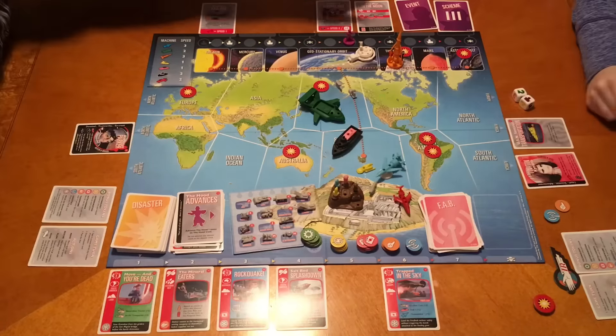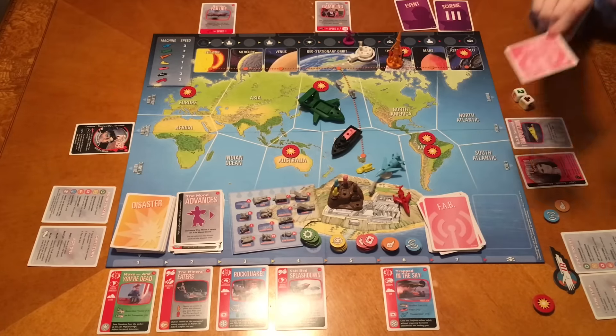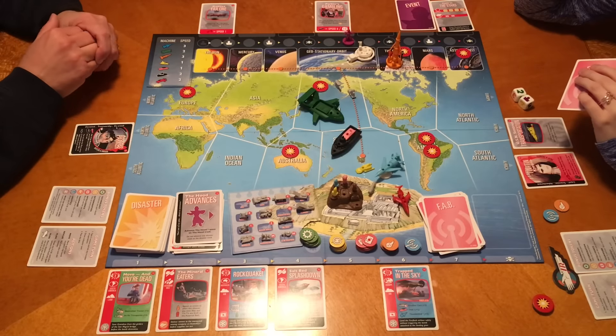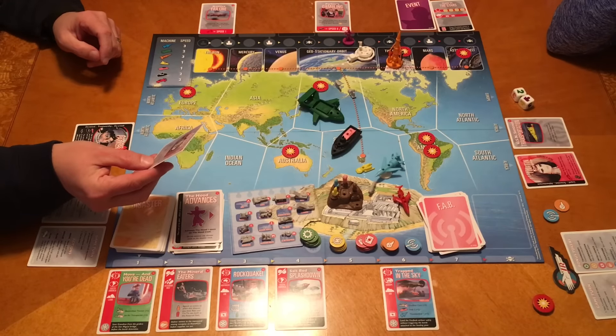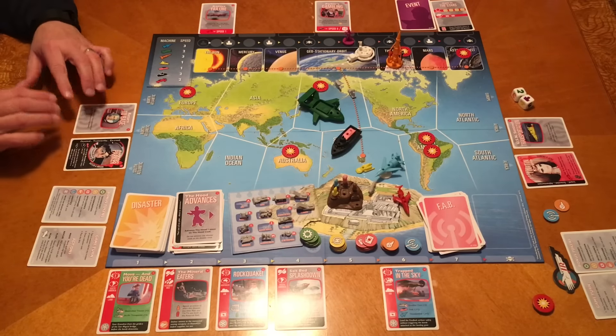We will complete that - woohoo! And that was your turn. Flip over scheme three: four determination tokens in Mercury and two intelligence tokens in Asia. I'll take that FAB card. It is Return to Base: transfer one or more characters on Earth directly to Tracy Island. That could be helpful. My turn is done. Flip a card: End of the Road in Asia, needs Alan and Thunderbird 1.